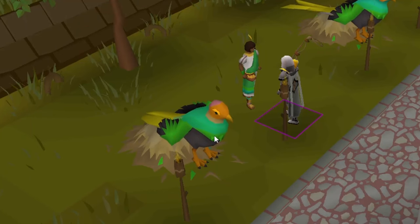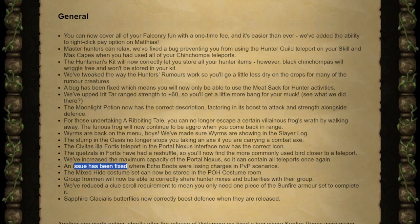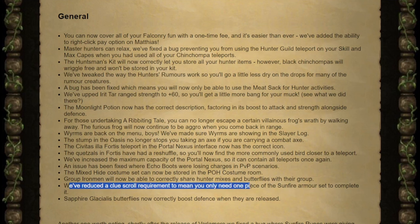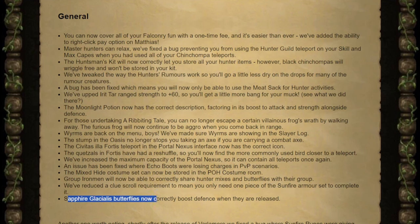Four more colors are available than just the default green — you can also do orange and green, pure orange, blue, and cyan. I think I'm going to go ahead and stick with the blue. There's also a fix for echo boots losing charges in PvP, you can store mix hide within your POH costume room, and group ironmen can actually use the shared hunter mixes and butterfly within their own group. The clue scroll that needed you to have full Sunfire Fanatic Armor has now been reduced to only need one piece to complete it.